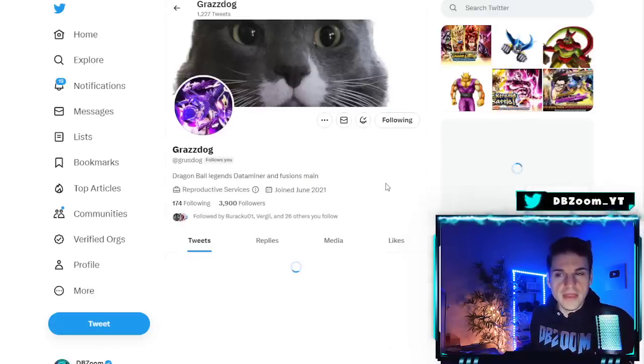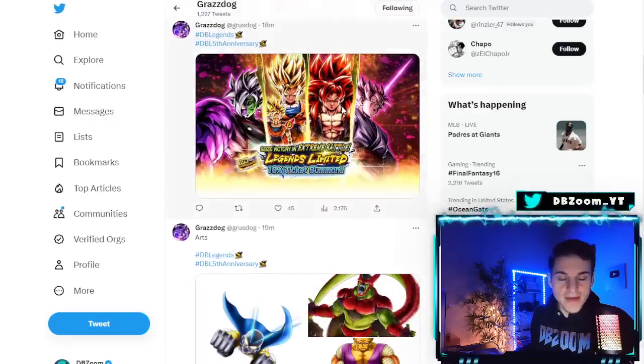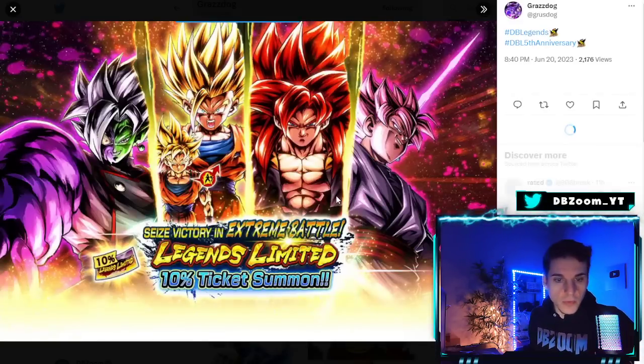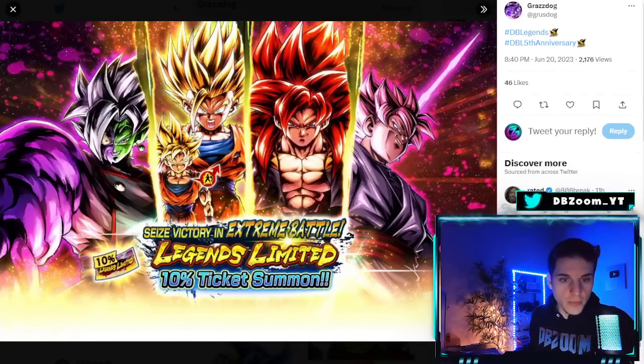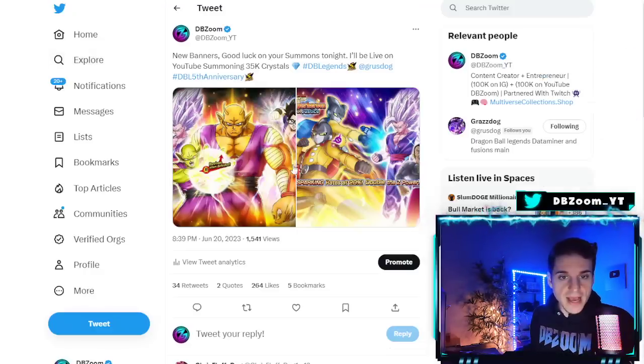The Superhero stage and music will be featured as well. When you log in on the 30th day, we're going to get a 10 Legend Limited banner — though these units are kind of useless unless one of them gets a Zenkai very soon.